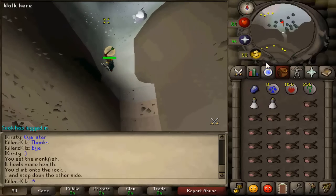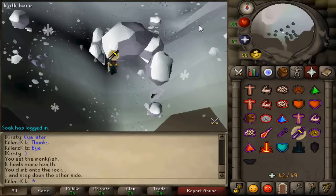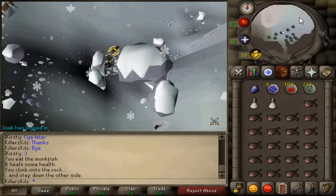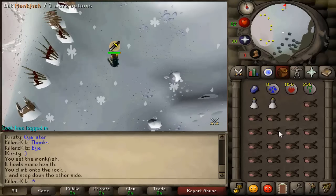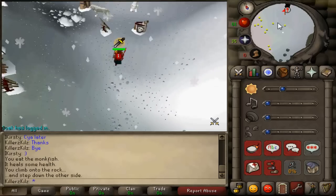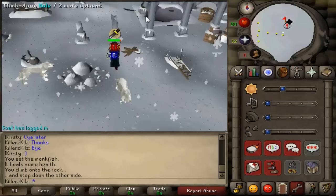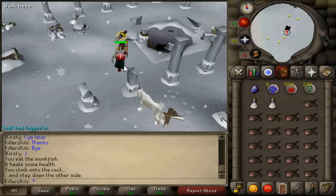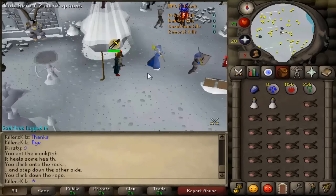Once you get here this is where you need your Strength. Put Protect from Melee on because there are wolves and everything in there. The ice affects your stats slightly and reduces your run energy, so try and get through it as quick as you can. Keep Protect from Melee on because the wolves are like level 130. Keep going towards this point — this is where you need your rope. You'll have to speak to the knight first, who gives you a scroll. Read it, then use your rope on the anchor and go down.